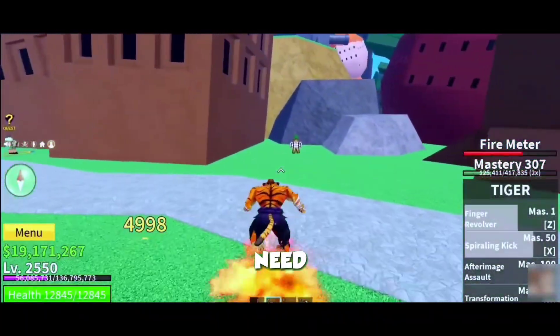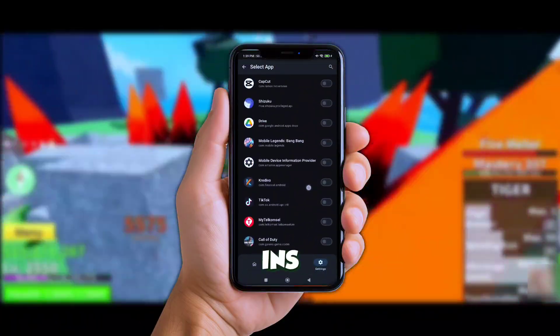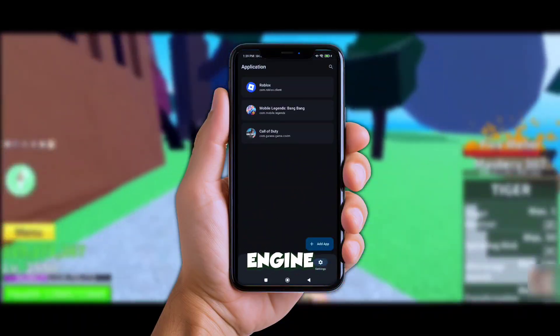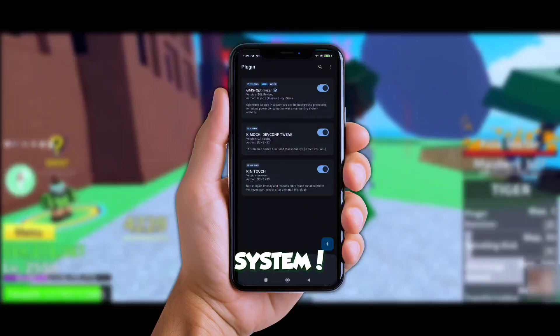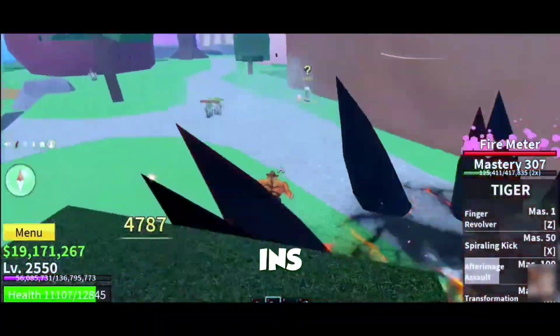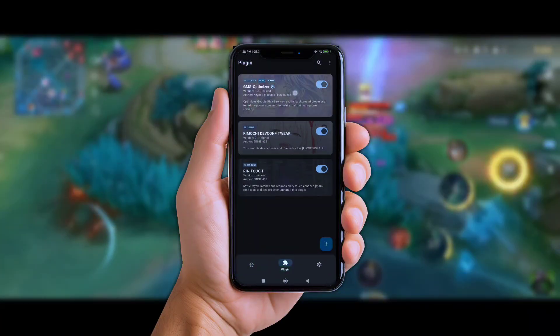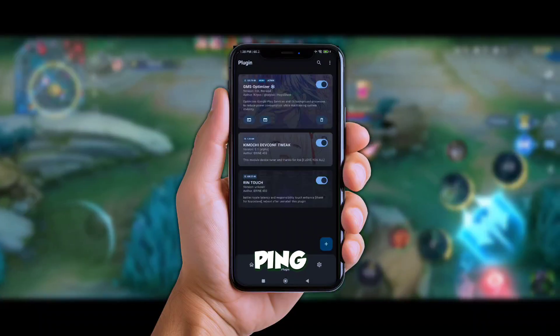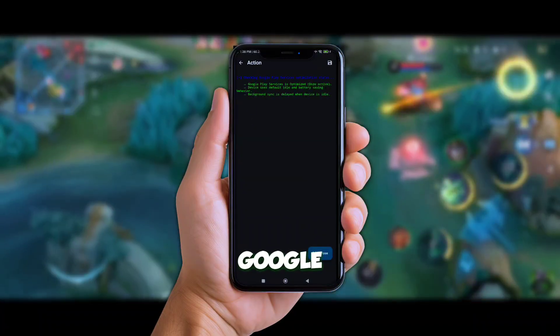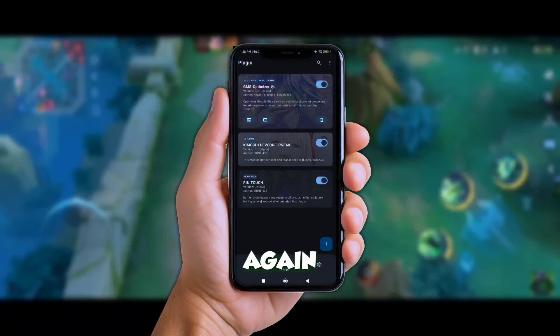Alright, first thing you need is the new update Axe Manager. This little app lets us load plugins that tune up your device like a race car engine, without messing up your system. Inside Axe Manager, we're gonna add three special plugins. First, there's the GMS Optimizer plugin — this one's for y'all struggling with high ping. It fixes background Google services that eat your network like piranhas, letting your connection breathe again.